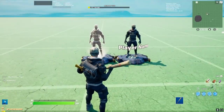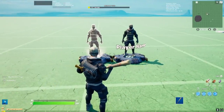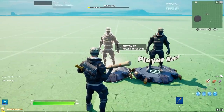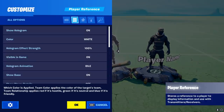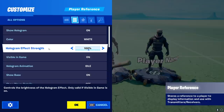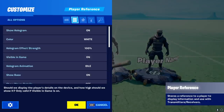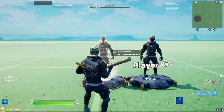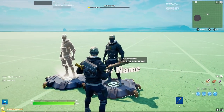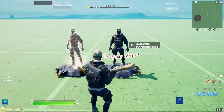Moving on to number two — this is something you might have missed in the 16.10 update, because apparently it was just added there and wasn't even in the patch notes. If you go into the player reference device, which was added a while back, there's a new option called hologram effect strains. This allows you to turn that weird hologram look into a real player look, which I think is amazing. I don't know why this wasn't in before, but it's amazing.